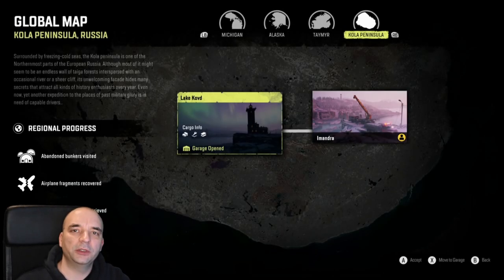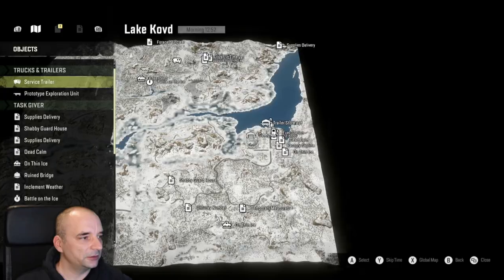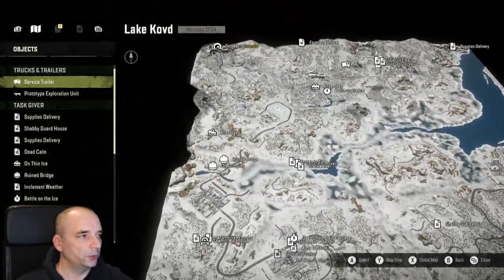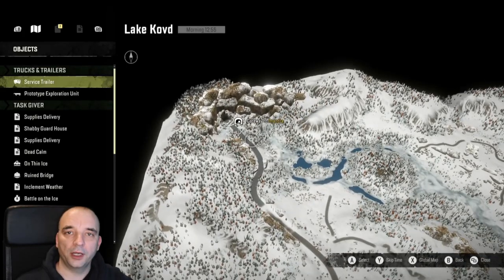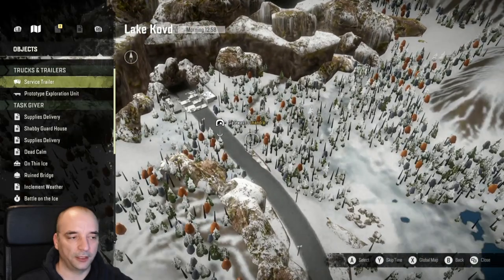The first thing I need to show you is how to get to the new map. So you go to Kala Peninsula, then go to Lake Kovit. Make sure your compass is aligned exactly the same way as mine so it's going to be easier for you to follow directions. Your garage is just here, and to get to the new map you need to go all the way up to the top left hand corner — as you can see here it says Gateway to Imandra.